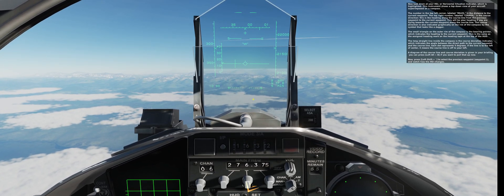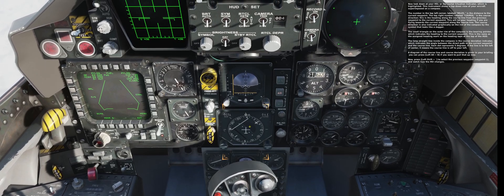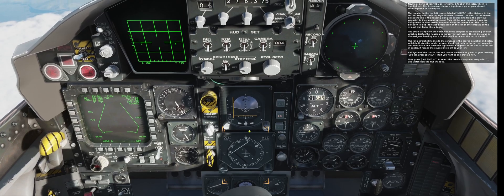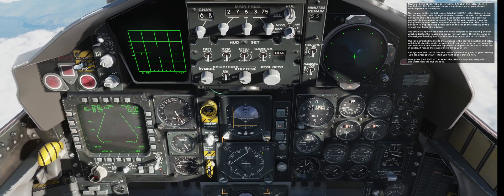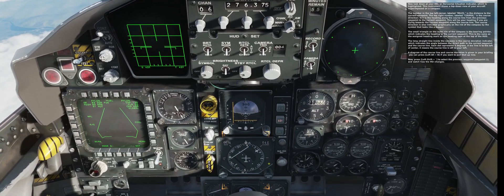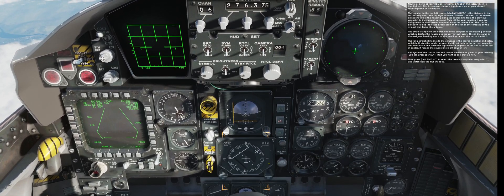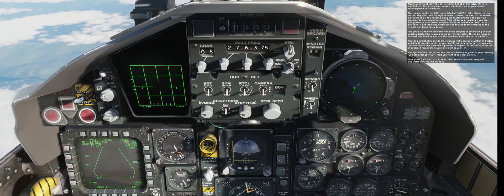Now look down at your HSI, or horizontal situation indicator. This instrument shows a top-down view of your aircraft superimposed on the compass. The number in the top left corner, labeled 'miles', is the distance to the current waypoint. The top right number, labeled 'course', is the course direction—the heading along the course line from the previous waypoint to the current waypoint. This will be your heading if you are flying towards the current waypoint along the course line. The course direction is also indicated graphically on the rim of the compass by the symbol that looks like a dagger.